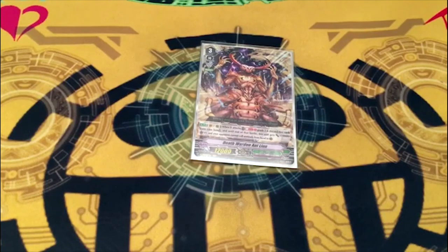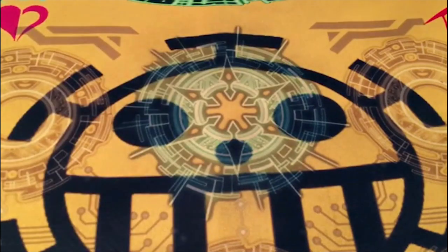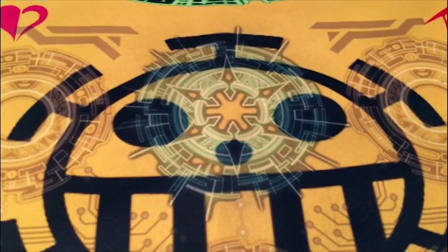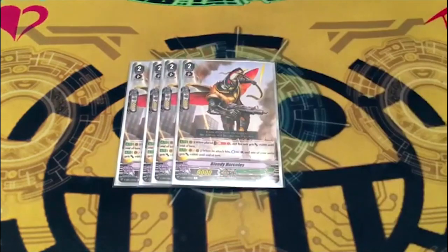You really only need one Antlion. Next, four copies of Machining Mantis — on place, counter blast one, check top six for a grade three, add it to hand, shuffle, and plus 6k to Mantis. It becomes a 15k beater that lets you search a grade three from the top six cards of your deck, so go plus one, hit force numbers, have a good time.